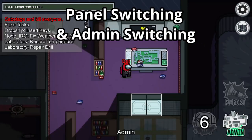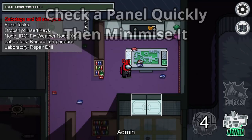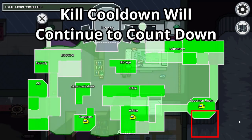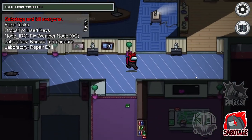So what is admin switching or panel switching? It's basically the concept where you check something real quick and then flick out of it so your kill cooldown can continue to count down, allowing you to kill much quicker than if you had the panel open for the whole entire duration.